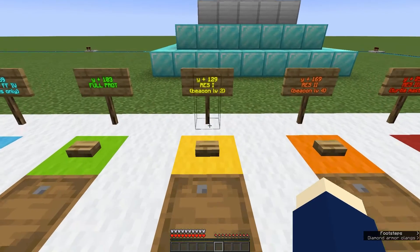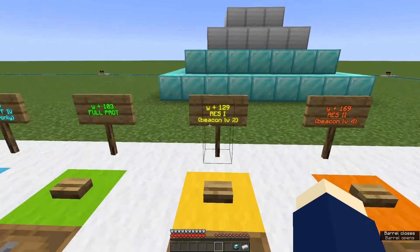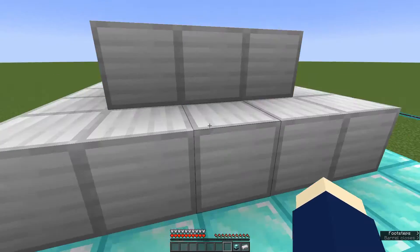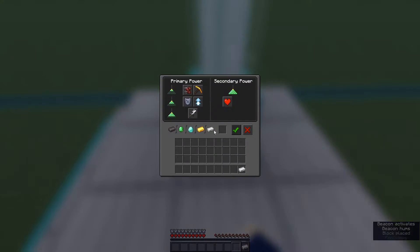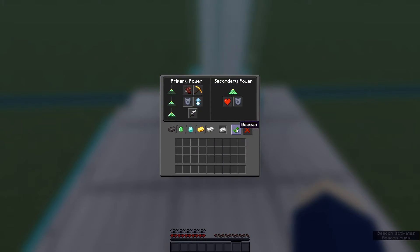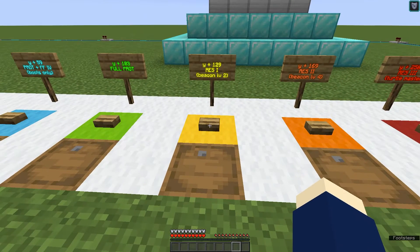Of course, once you start using potion effects it changes up. A beacon — which is the only way to get resistance, because apparently there's no basic resistance potion — will let you fall 129 blocks.